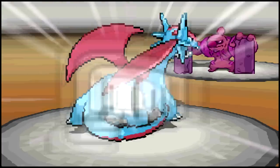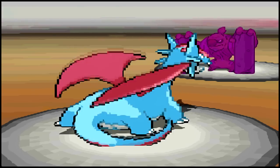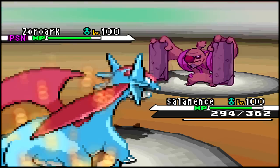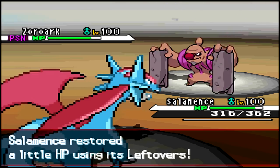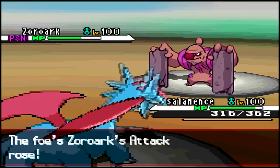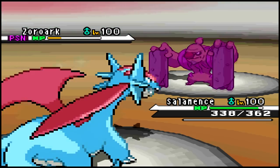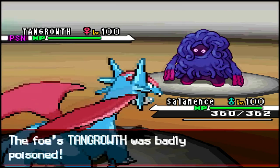This is where things get interesting because this guy just did not want to give up. I go for Roost after he uses Mach Punch boosted by a Fighting Gem, which powers up your Fighting attack for that turn. I then set up Iron Defense twice. We're both setting up on each other, but what he hasn't realized is that he's poisoned from my Toxic Spikes. There's no way for him to win anymore — his Cobalion goes down without even landing an attack after all those setups.